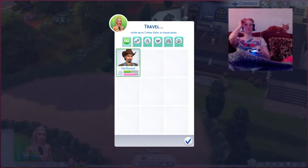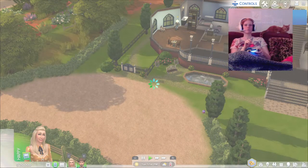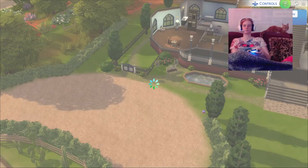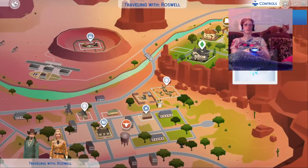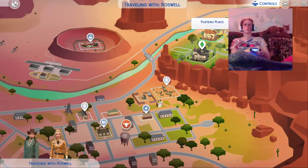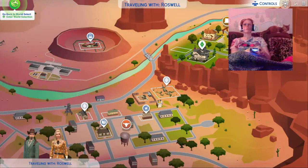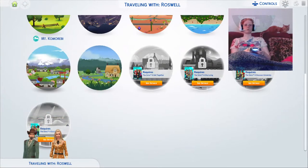It will also let you select which sims you want to travel with. I'll travel with the cute guy, so I'll choose him to travel with. You can travel with up to seven sims. Now it'll take you to another loading screen, and then you'll go back out to the main screen of Strangerville and to the world selection. You'll hit 'go back to world select' and then hit the X button on your PlayStation controller, and you will go to whatever world you want to go to.